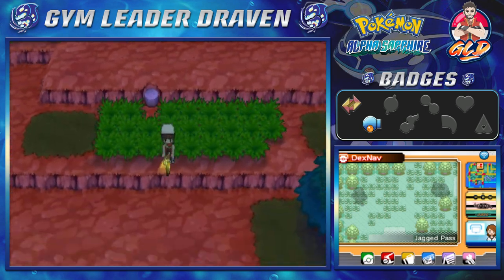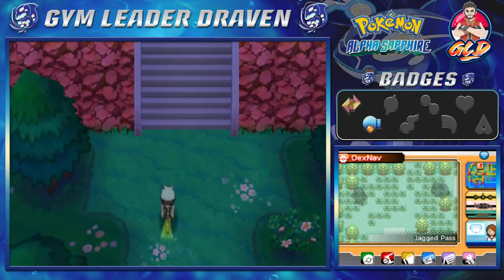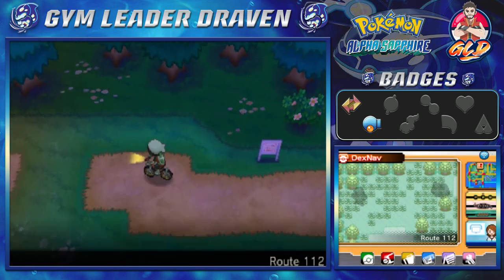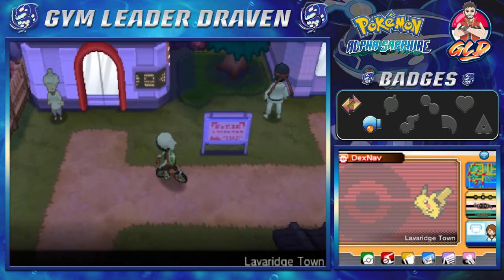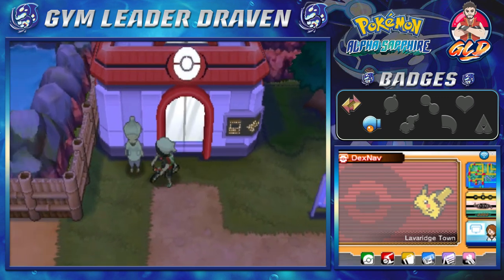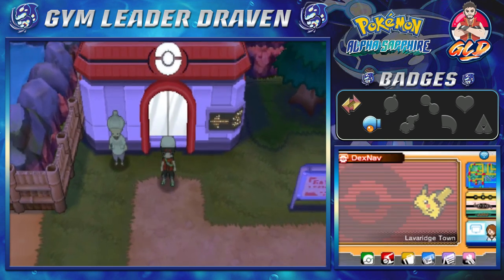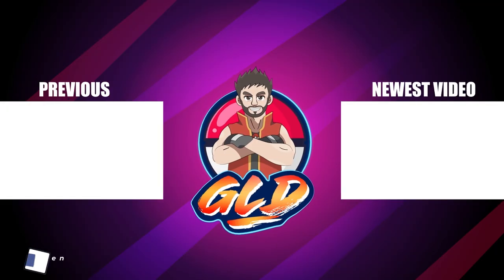We've completed everything with the Acro Bike, and now we're back in Lavaridge Town. We're gonna stop it right here - in the next episode we're going for our fourth badge, and hopefully that turns out very well. Thank you guys for being patient and supportive. I'll be back for another episode of our Pokemon Alpha Sapphire walkthrough!